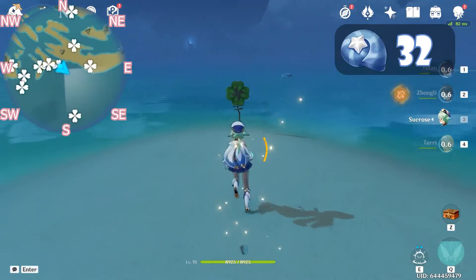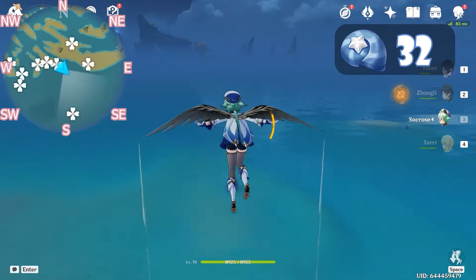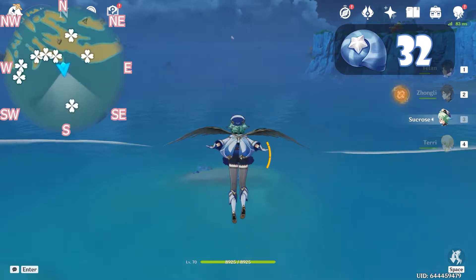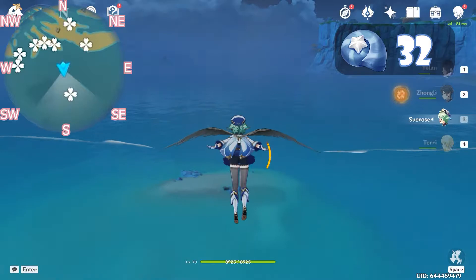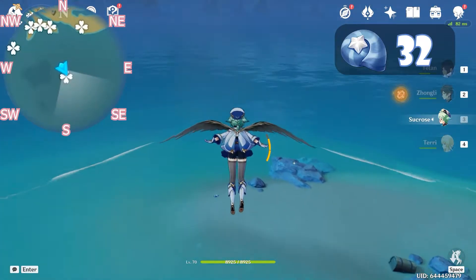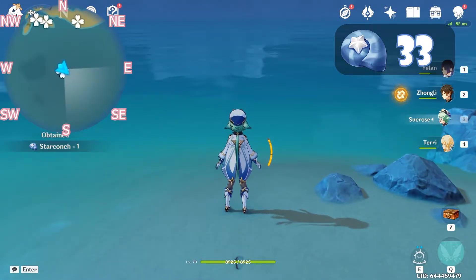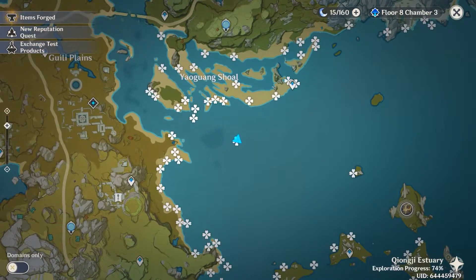Switch to an animal character and activate this wind current. Glide south and keep on gliding south. Our Star Conch is to our left. After we grab this one, let's head to the tide level point here on the left.